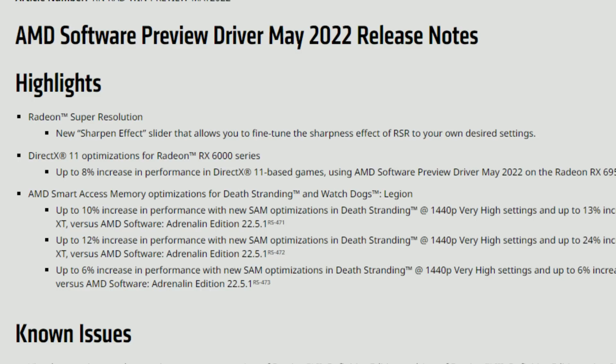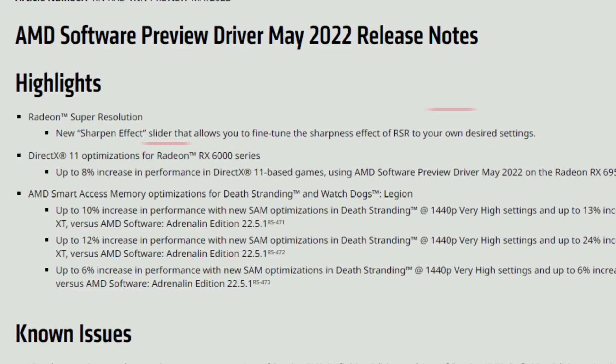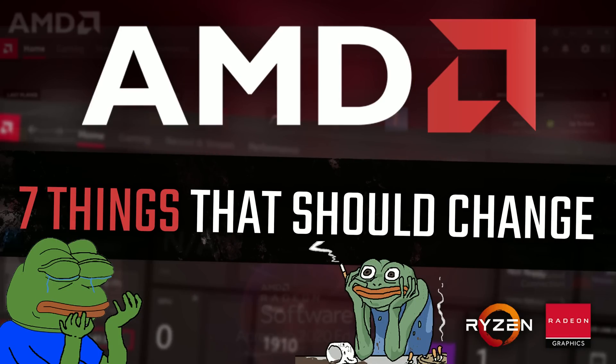As for the release notes, let's start from the beginning with the highlights. The first highlight is Radeon Super Resolution — a new Sharpen Effect slider that allows you to fine-tune the sharpness effect of RSR to your own desired settings.